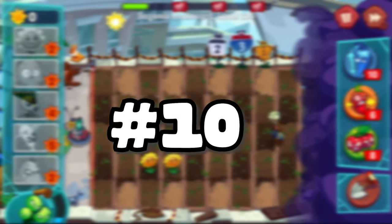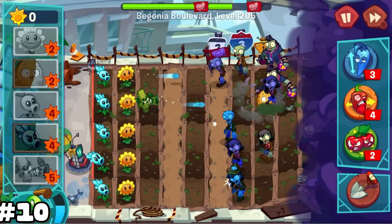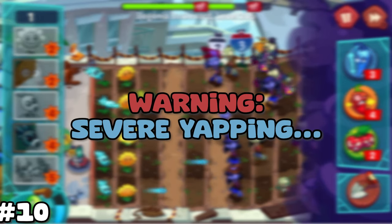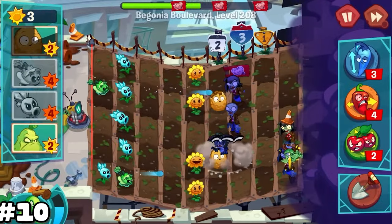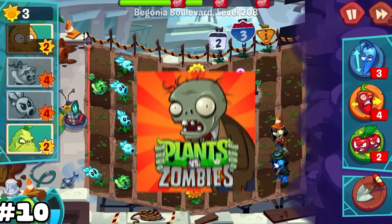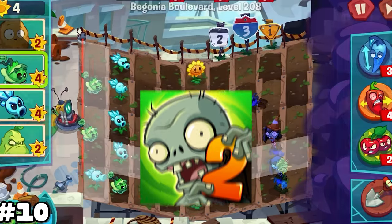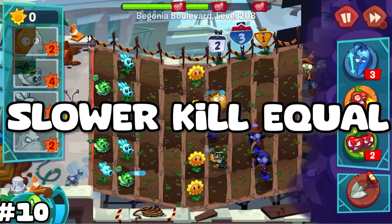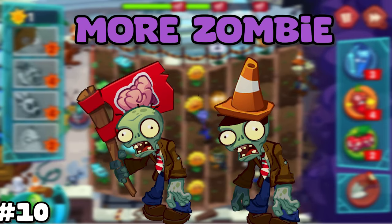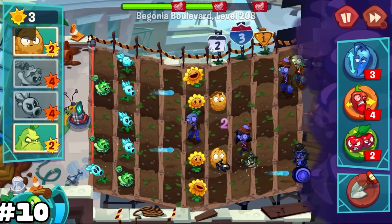Number 10. PvZ 3 waves cannot be starred — they will always spawn timer-based. Using this knowledge, damage is usually more valuable than stalling. For example, a Snow Pea will take twice as long to kill a basic zombie compared to a Pea Shooter. This would normally be fine in other PvZ games because the zombies get slowed, but in PvZ 3, the double amount of time to kill means double zombie build-up because of timer-based waves, which makes damage more favorable than stalling.